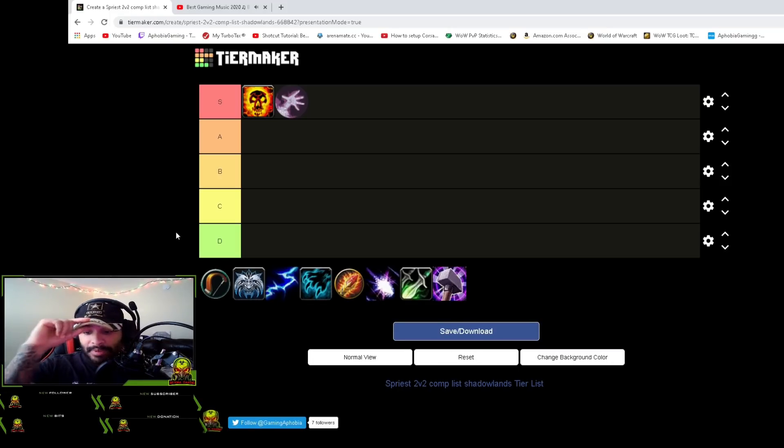That's it for the 2v2 comp guide. There are more comps you can run but not many that are good for grinding the ladder. I know a lot of people want to grind 2v2 because 3v3 burst is too high or they're still gearing up. This is what I'd recommend for Shadow Priests. I'll also be coming out with an updated 3v3 guide since things have changed — a lot of these 2v2 comps work in 3v3 as well. Hope you guys enjoy, please like and subscribe if you haven't, and I'll see you next time.